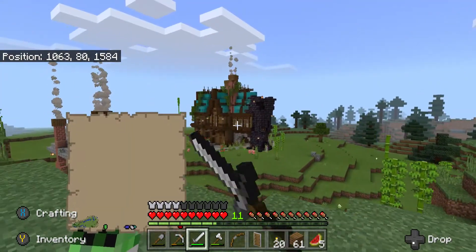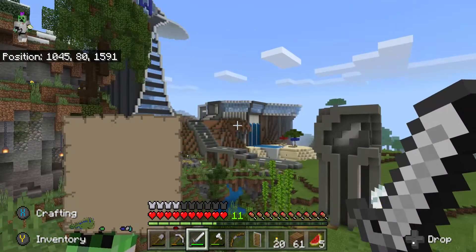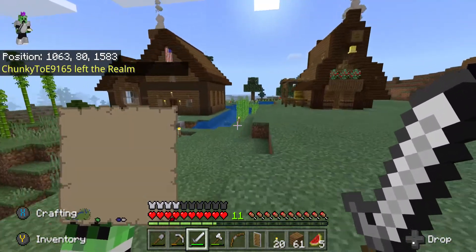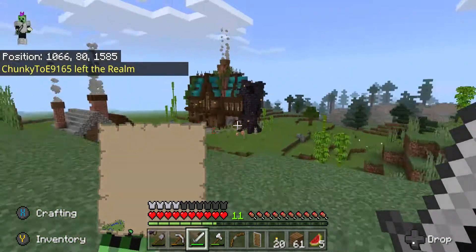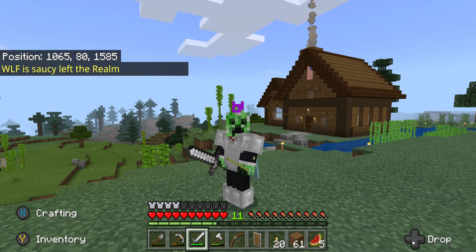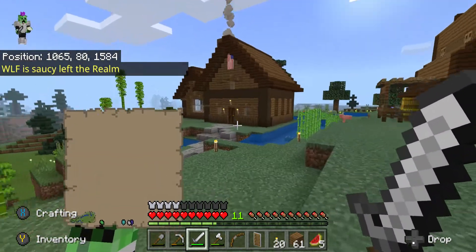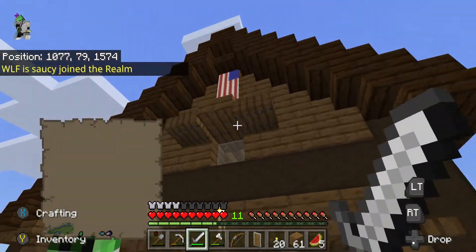That is Chunky Toe's house, Veda's house, Chunky Farios, Ben Wolfie, Saucy, and there's another member, Chunky Poop, who doesn't really have a house. I'll be doing multiple episodes of this — at least one episode a week. Now I'm going to show you my house.